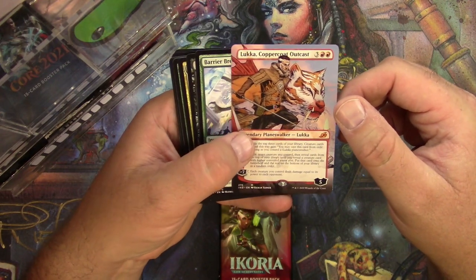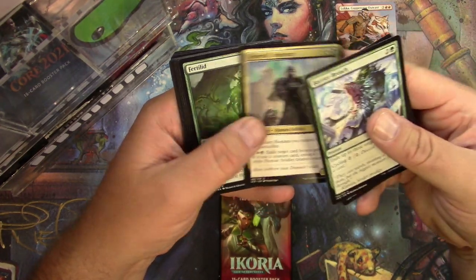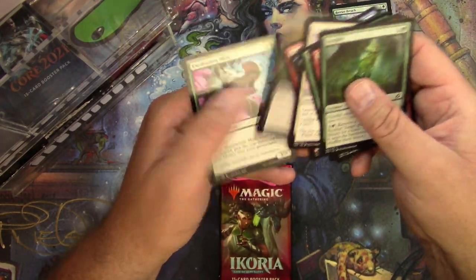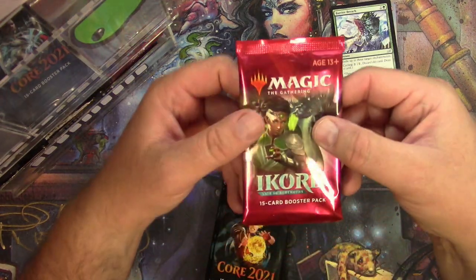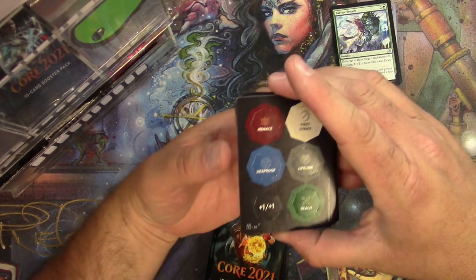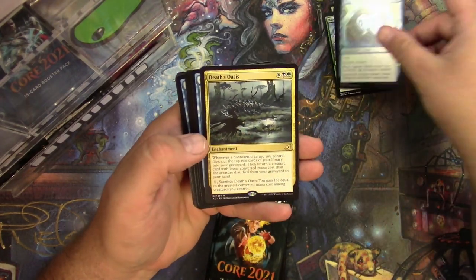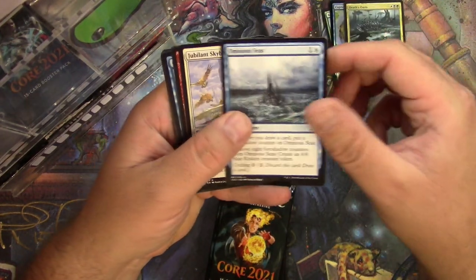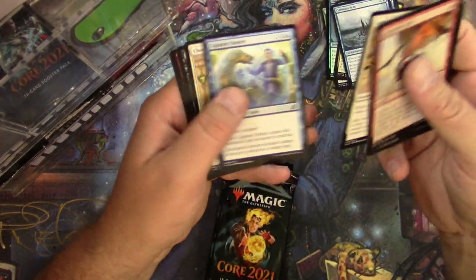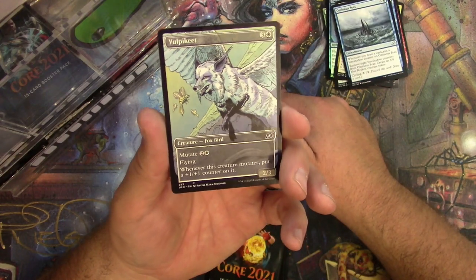I love the art — I want to see more comic book showcase art like that. Barrier Breach, Bastion of Remembrance, General's Enforcer. Any other showcases? Probably not when you get the mythic one right there. Okay, that one opened up nice. Get the token, punch out — those are useful. Swamp, foil Capture Sphere, and a Death's Oasis. Ominous Seas, Jubilant Skybonder, Blitz of the Thunder-Raptor — why not Thunder-Raptor Blitz, that would be grammatically correct.